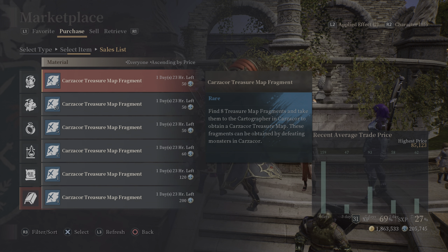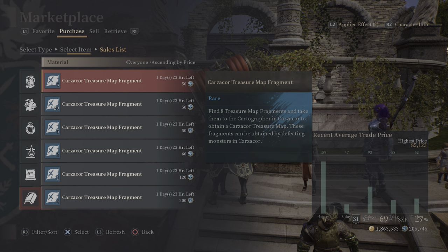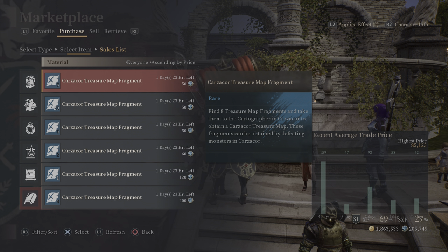You need eight for a map. I suggest buying as many as you can under the price of 100 starseeds each. I wouldn't go any higher than that because the profit margins start to get shaky depending on what you get. A hundred is a safe bet — anything below that is a steal.